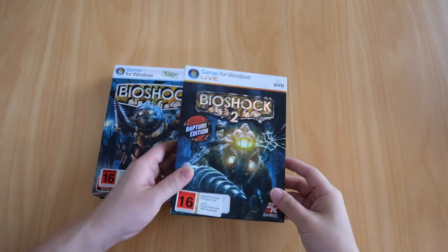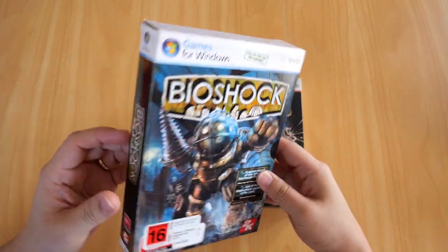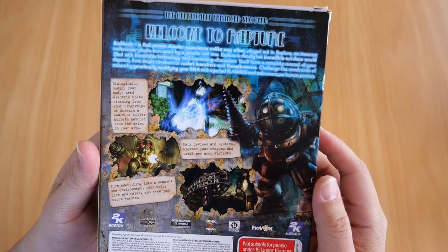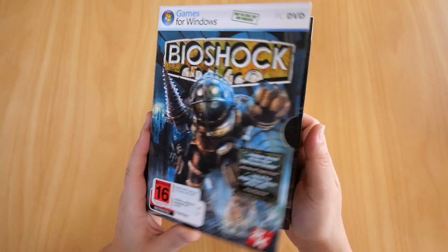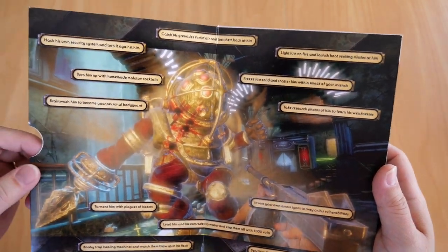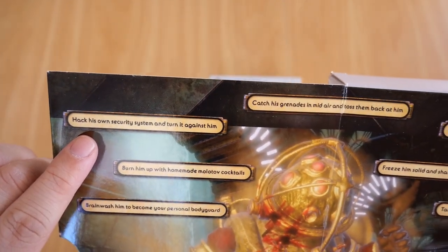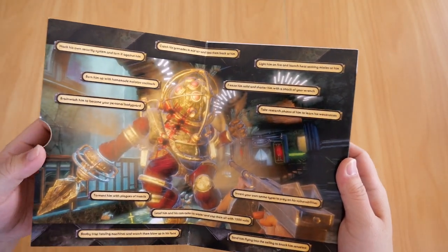Here are my copies of Bioshock and Bioshock 2 Rapture Edition. Starting with the first game, Bioshock — it comes in the usual DVD box. There's the back: 'Welcome to Rapture,' with system requirements at the bottom. The front has a flap showing a Big Daddy being shot by the player, with text boxes describing actions like burning him with Molotov cocktails, hacking his security system, freezing him solid and shattering him with a wrench.